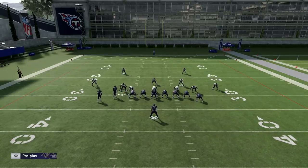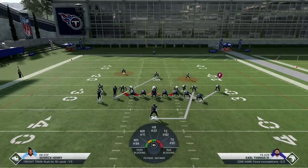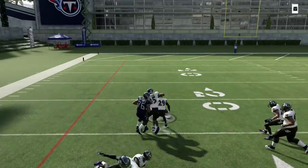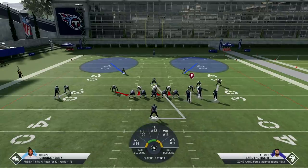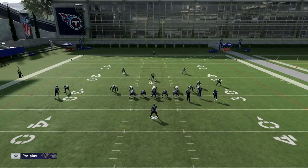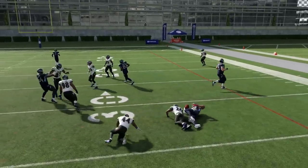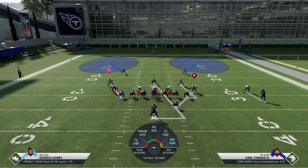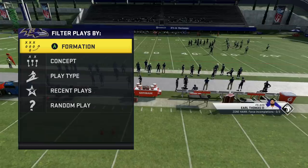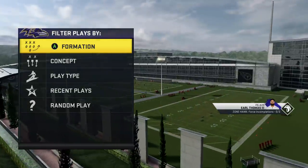That bunch base toss play was pretty good — look at the openings: he's got the outside, he could take that outside and run it. So bunch base could be the counter to the 3-3-5 Wide. If you watched this long, you know the bunch base toss could slow this run defense down. Toss plays are generally dead in Madden, but against the 3-3-5 Wide they may have life — let me know in the comments. Drop a like, love you guys, peace.